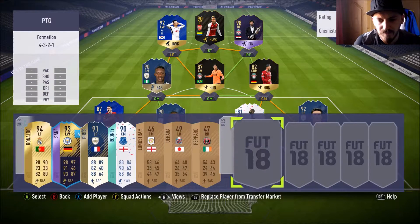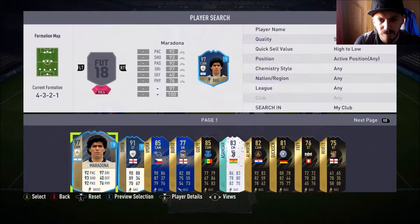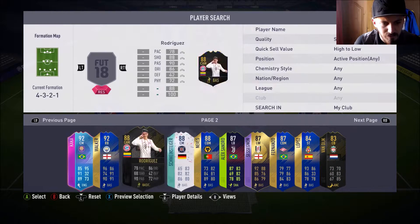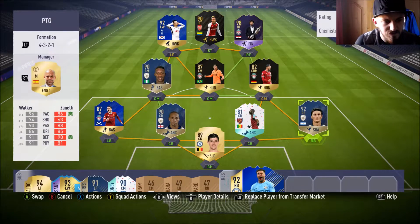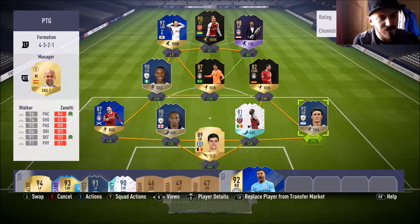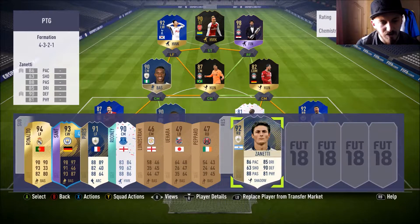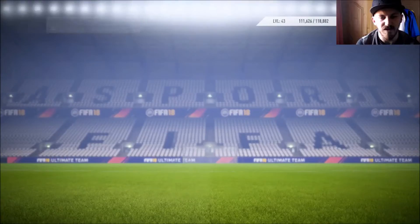Let's get him in the squad and go to specials. There it is. We'll compare him to Zanetti — look, Zanetti's got everything in red, so Walker has better stats than him across the board. We'll switch Walker in there, and I may use Zanetti in an SBC or something just to get rid of him.